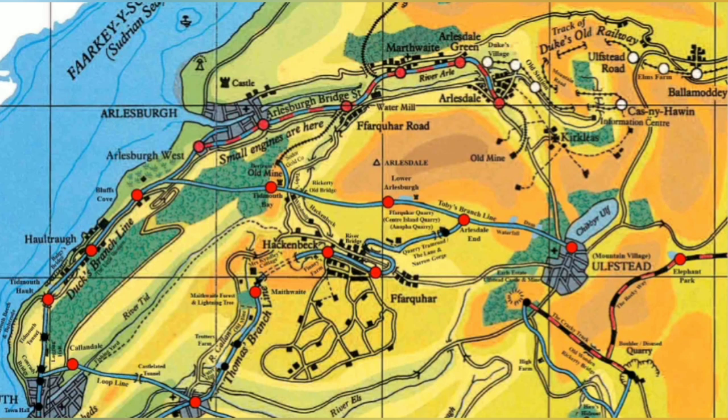So next episode, I'm not sure what it's going to be. I might do both the Norenby branch and the Kirk Ronan branch because they're kind of quite small. Or I might just do the Peel Godred line — that's quite a long line, but I don't think there's actually too much on it on the map. Let me know in the comments what line you'd want me to take a look at next. Standard gauge lines only — we're not doing the Skarloey Railway, the Mid-Sodor, the Culdee Fell, or the miniature Arlesdale line. Just the standard gauge stuff. Let me know which line you want me to take a look at next.